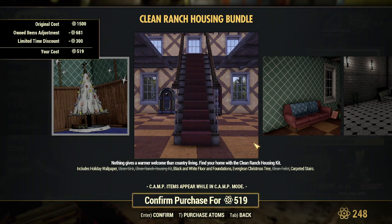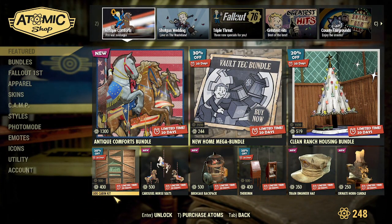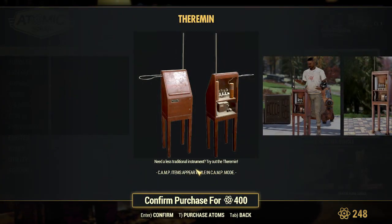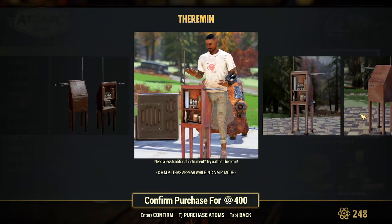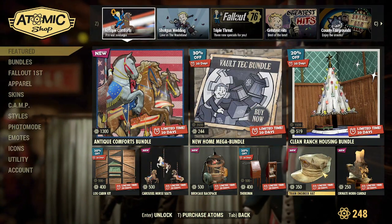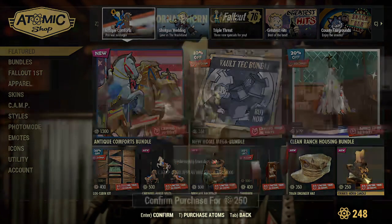Here are the individual items: the log cabin, carousel, birdcage backpack, theremin — need a less traditional instrument, try out the theremin — so there's an instrument. Train engineer hat — I may grab that one — and the ornate horn candle.